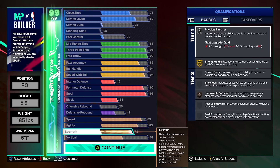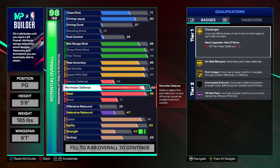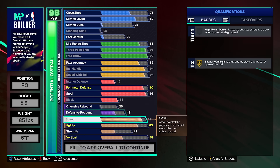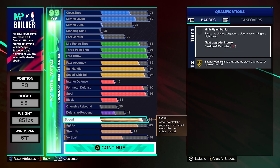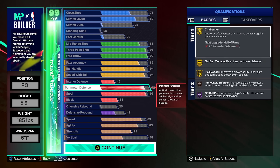We even have a point guard out here with bronze movable enforcer. The strength was extremely cheap to get — the difference between 47 strength and all the way to max is literally one perimeter defense rating, or steal rating I should say. But this is so valuable — you get physical finisher, strong handle, and movable enforcer all on silver, gold, and bronze. Overall I just think this is a menacing point guard build: 96 steal for Hall of Fame Glove and Interceptor, 92 perimeter D with challenger, on-ball menace, and movable enforcer.